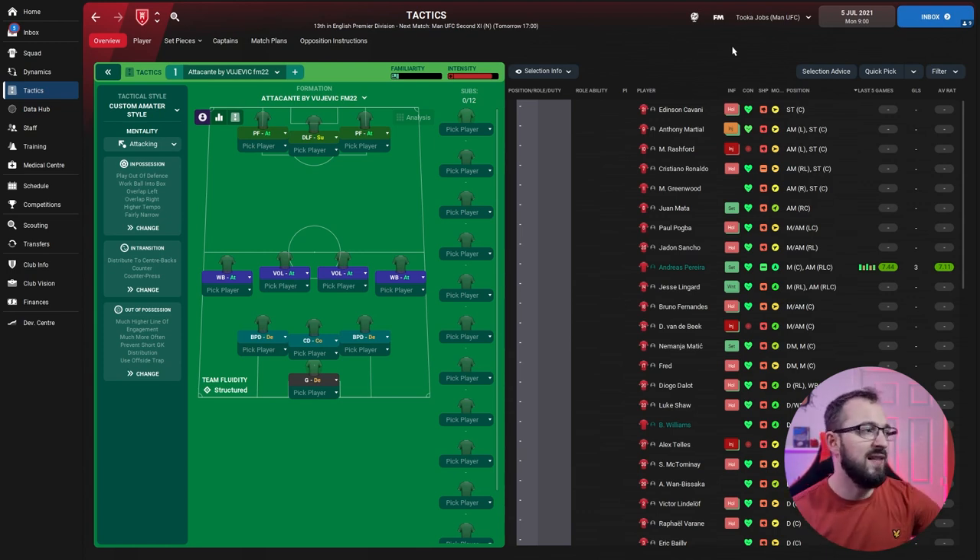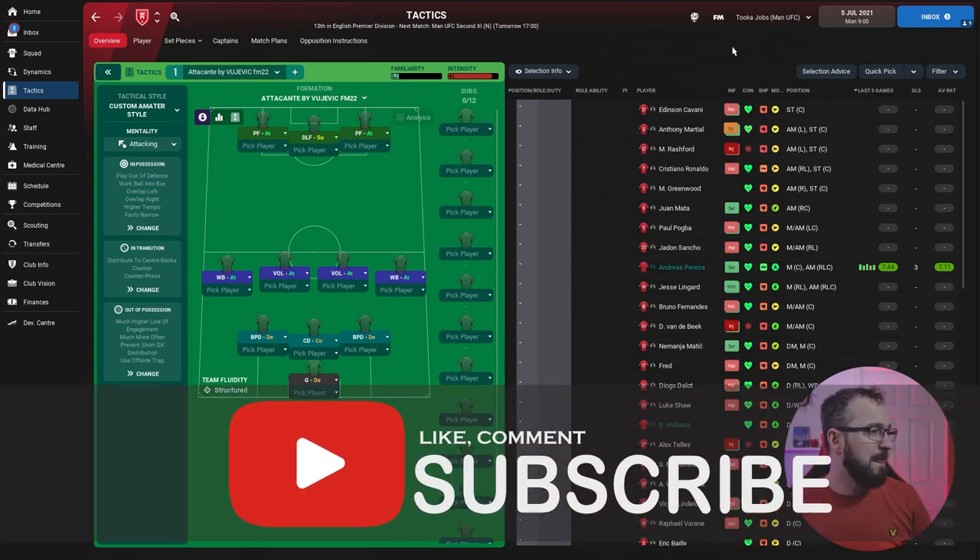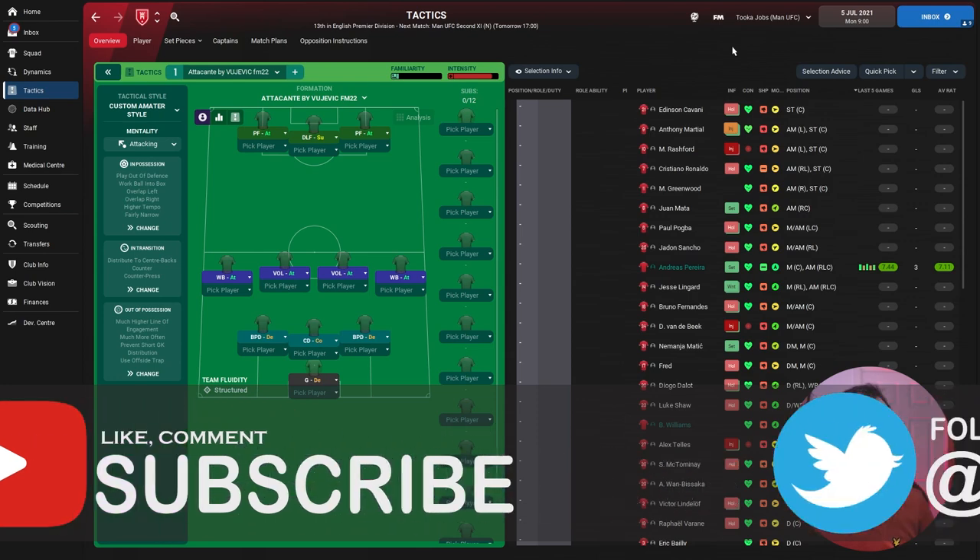Here we are looking at the Atacante by Vujevich — you must have heard of him, he's done quite a few tactics. It's a three at the back, three at the front, which is very popular. I actually have a three at the back, three at the front tactic working really well in my streams on Twitch — link is in the description.